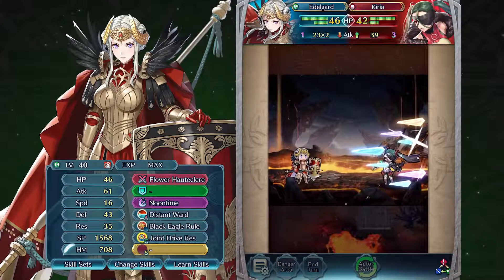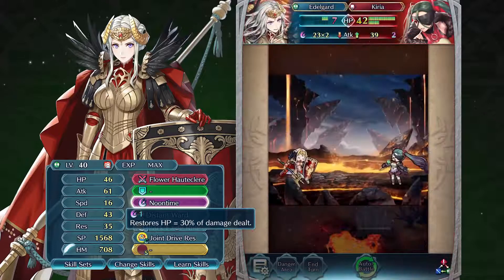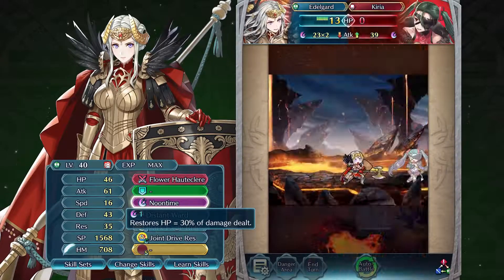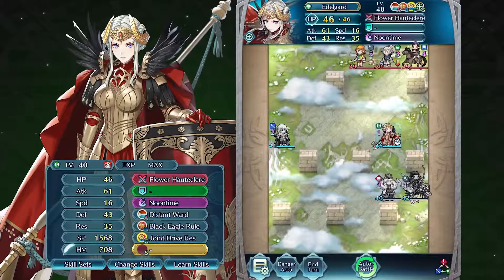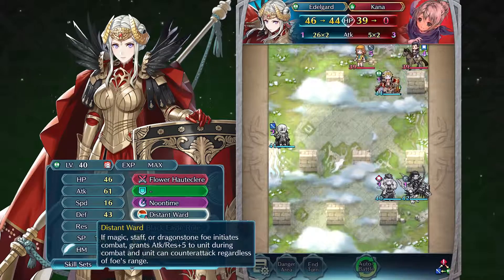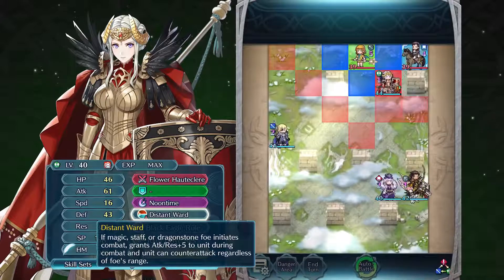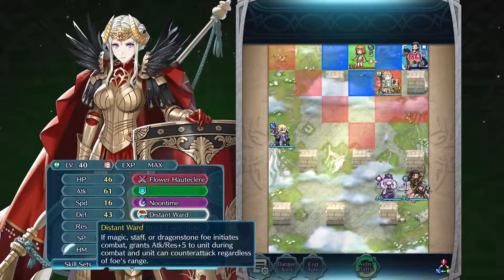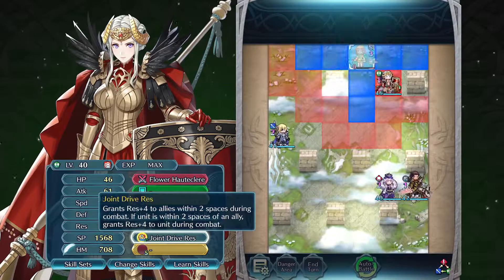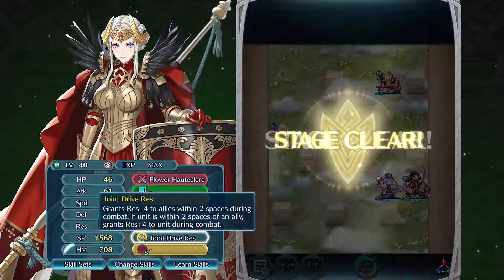Luckily, her special, Noontime, will help to keep her HP above that threshold, especially since her weapon helps trigger it faster than normal. Edelgard also gets a boosted attack and resistance when in combat with Magic, Staff, or Dragonstone-wielding foes, and can counter their attacks at any distance when her foe initiates combat. This, combined with Joint Drive Res, allows her to boost her resistance to the same level as her defense.